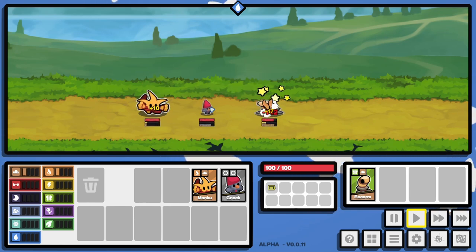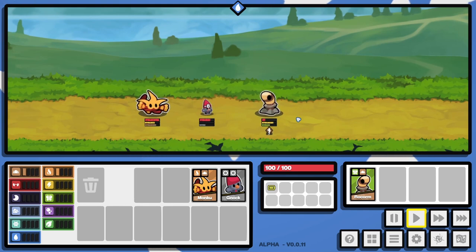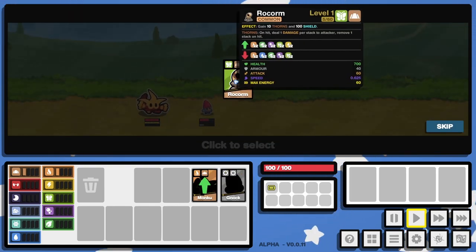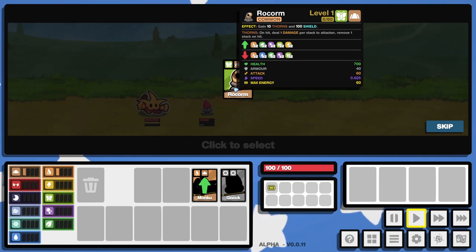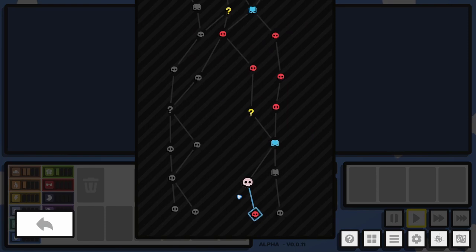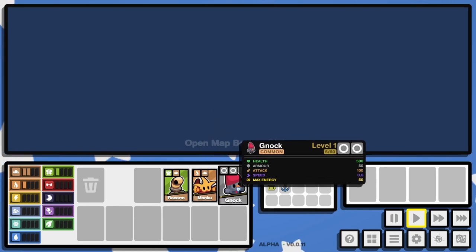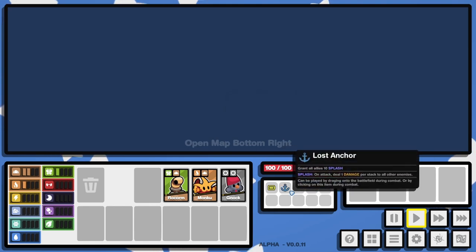We have a little gnome friend — Knock. This is our auto battle portion of the game and we are fighting a worm. We beat him so we get to take him. Effect: gain 10 thorns and 100 shield. Thorns on hit deal 1 damage. Knock seems to have no effects, so maybe they're just a little extra friend we get at the start. Eventually we'll probably want to replace them with more meaningful creatures.